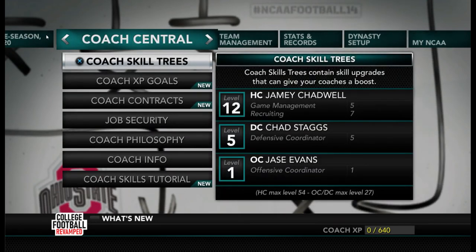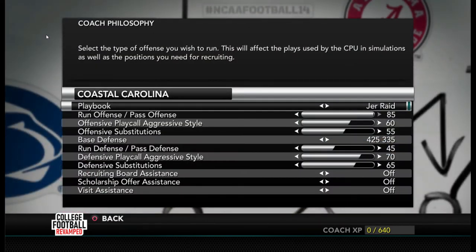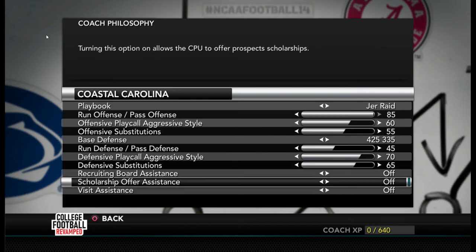Looking at my coaching style — I'm an air raid team. If you've watched any of my videos in the past, we throw the ball a lot. I kind of pattern my offense after the Mike Leach version of the air raid. We play mostly 10 personnel: one running back, no tight ends, mostly four wide receivers. The run-pass split is reversed from what NCAA 14 expects — I'm going to throw the ball as much as I can, set to 85%. I've turned off all my recruiting scholarship and visit assistance.